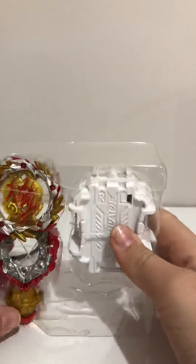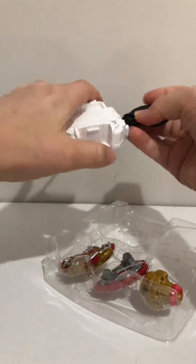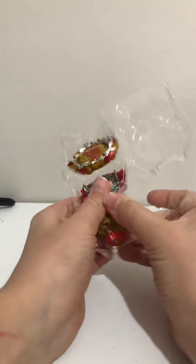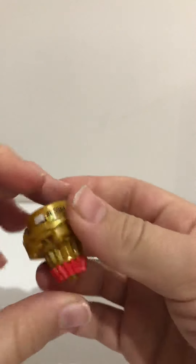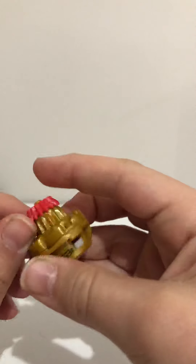So here we go, pull out the launcher first. Here we have the Anchor driver — oh, it looks really nice. Hopefully a pretty decent spring. We've got red rubber here.